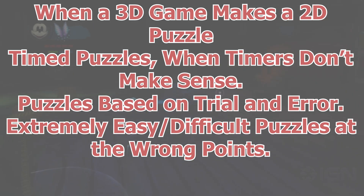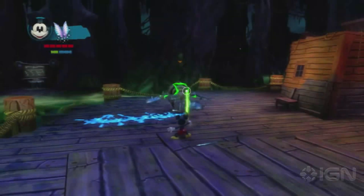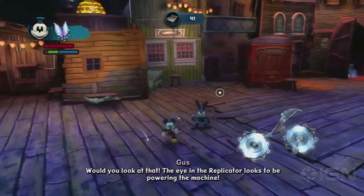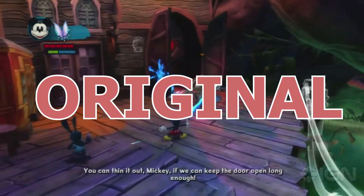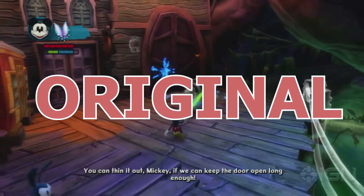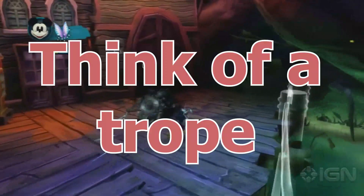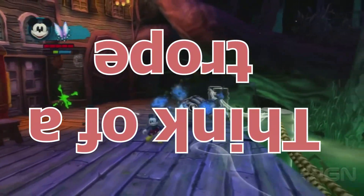These are just a few main puzzle tropes I absolutely do not want to see in games. So let's solve all of these problems with a simple sentence: be original. You don't have to create the next era in puzzle games, and you don't have to be completely original. Just think of a trope or a certain puzzle you've seen, and think of how to completely change around the narrative of that puzzle.